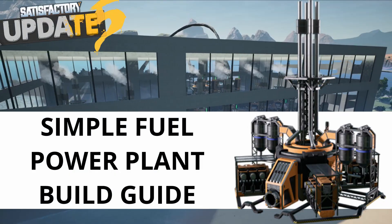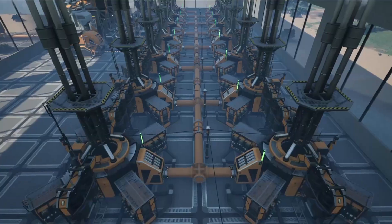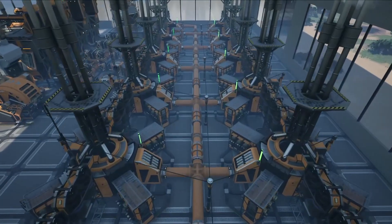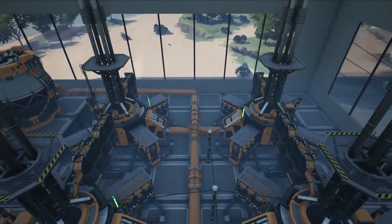Hello everyone, my name is Dekoba and welcome back to Satisfactory. Today we have the second installment in our oil processing series and we're going to be building a basic fuel power plant. This plant is a self-contained build and will produce 2,000 megawatts of power for your factories with no advanced technologies or alternate recipes required, making it a great first fuel power build when you first unlock the milestone.